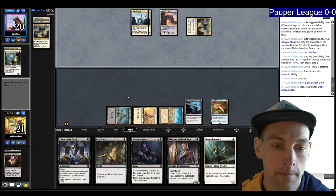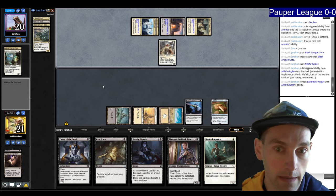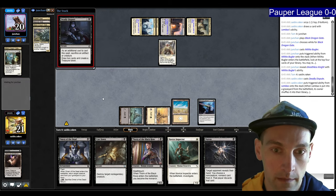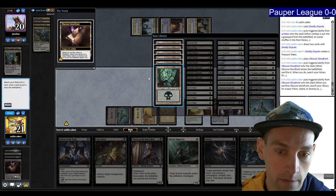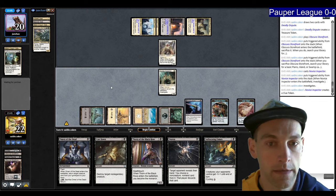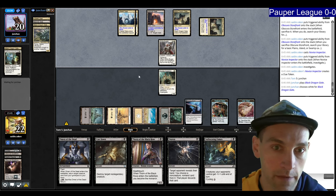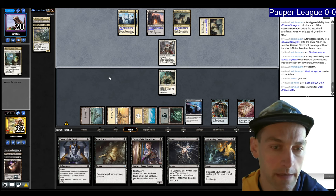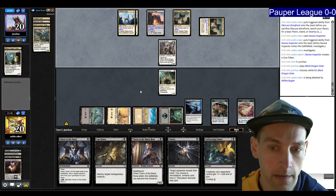Our opponent plays a Militia Bugler getting a Breathless Knight — so it's black-white gates stuff, and Duress doesn't do anything here. Let's Deadly Dispute the Lembus. We draw Suffocating Fumes and an Obscura. I have to play this, grabbing a Swamp. I really want to get the Thorn of the Black Rose going. I'll play the Thraven or Novice Inspector — they need to kill their creatures. Given the Breathless Knight, they probably have ways to get stuff back from the graveyard. They're free to just get in — take two. We're looking for Glinhawks so we can Tithing Blade them out.